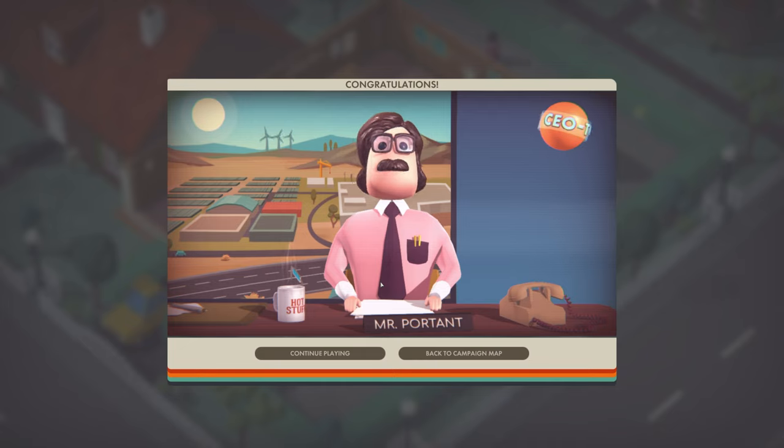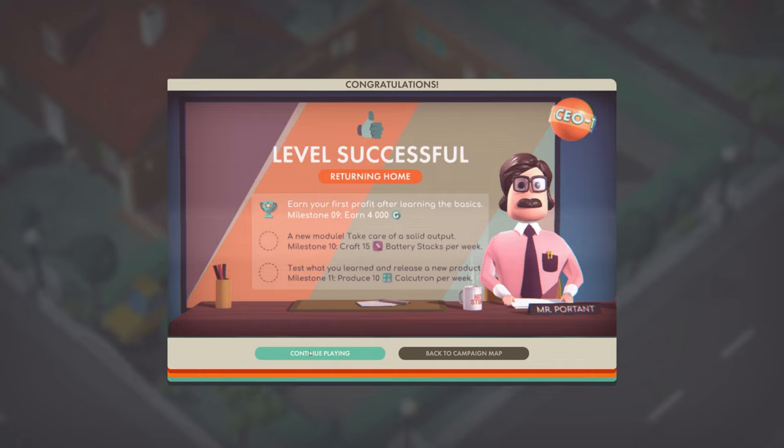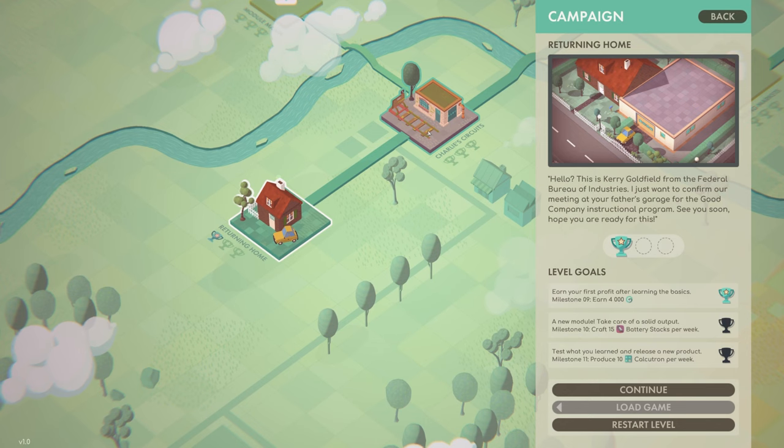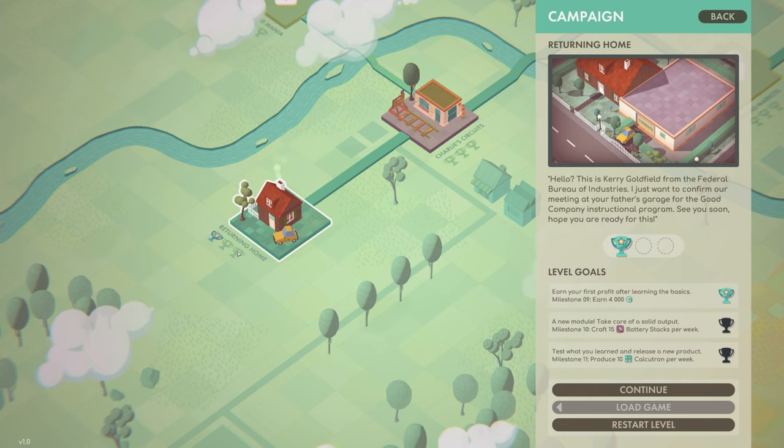Newsflash - get your eyes and ears ready. Another company has dug itself out of a difficult situation - kudos to the CEO. So we can continue playing to get more trophies, or we can go back to the campaign map and move to level two. But we can see we've got a couple more trophies to grab - let's continue this.